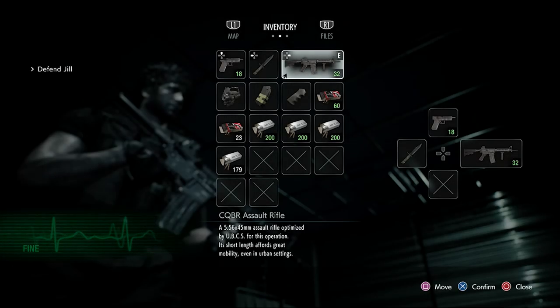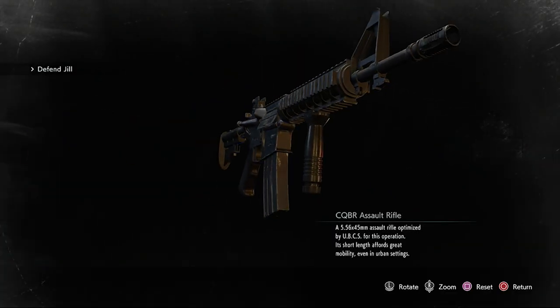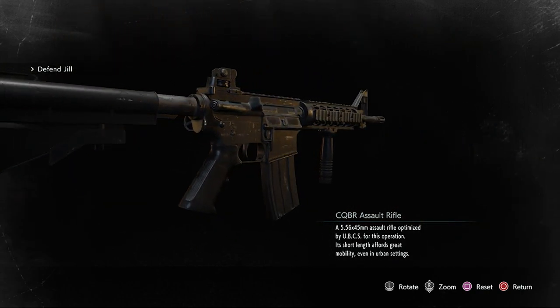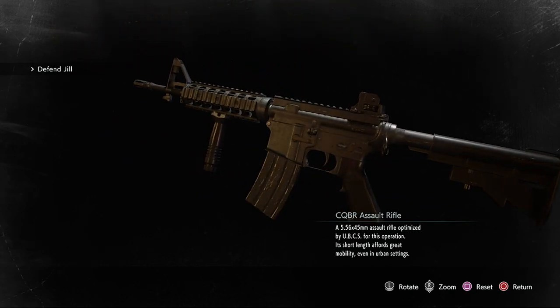Now we're moving into the Assault Rifles, and there are only two in this game. The first one is the CQBR Assault Rifle — a 5.56x45mm Assault Rifle, optimized by Umbrella Biohazard Countermeasure Service for this operation.